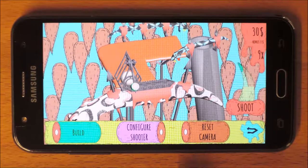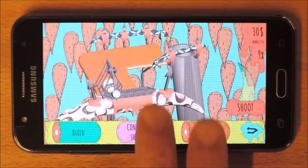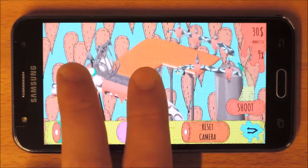Move one finger on the display to change the view. Swipe two fingers to rotate the view.